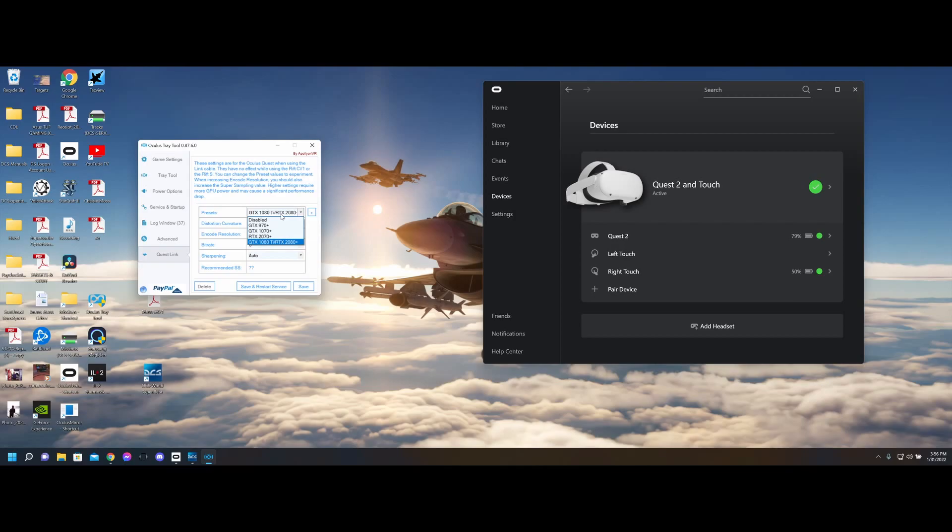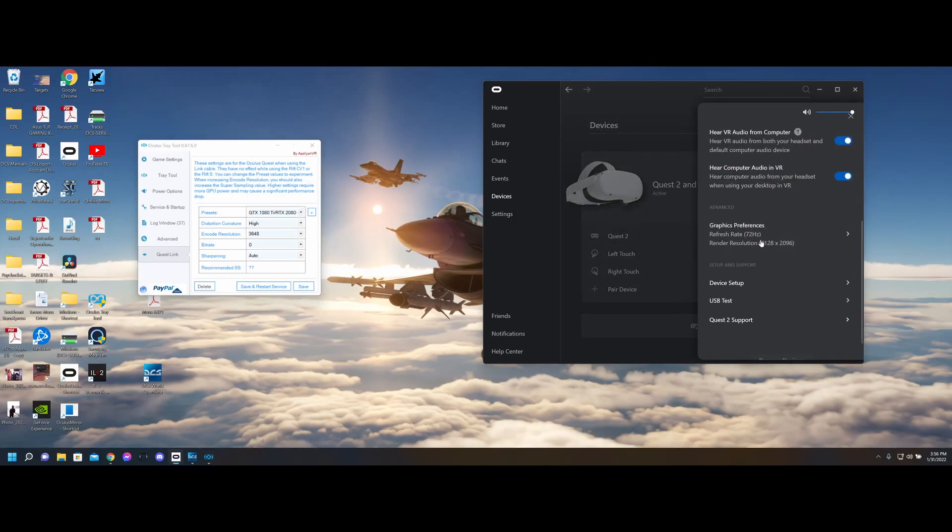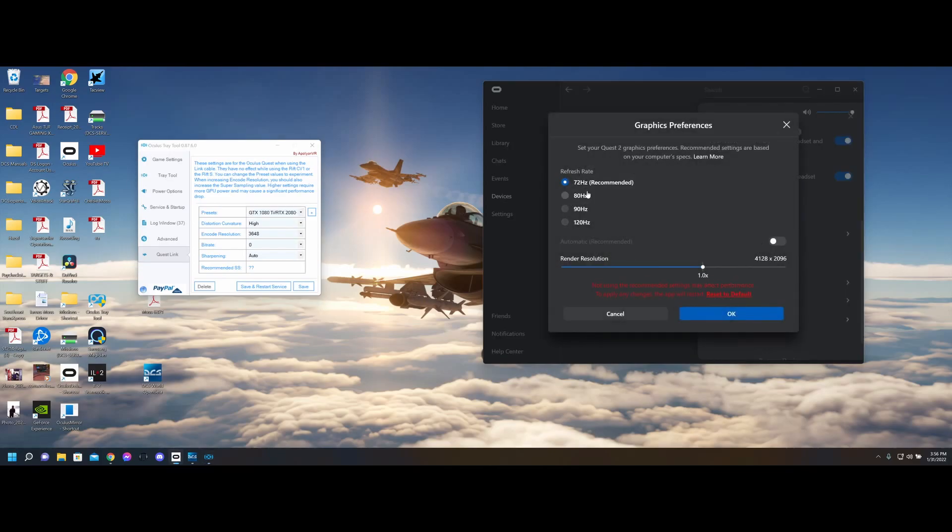On the Quest Link, I selected the preset for the 1080, and the only thing that I changed was the bit rate — it was at 300, but I set it to the default, and this tends to work well for me. On the Quest 2 itself, I don't set it to 72Hz, and my render resolution is 1.0.